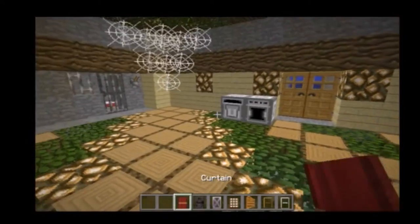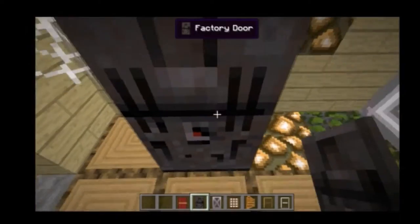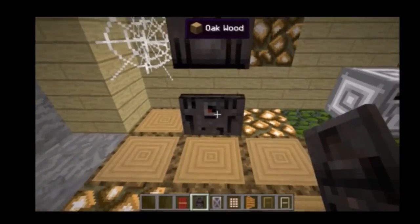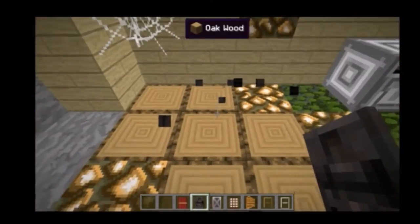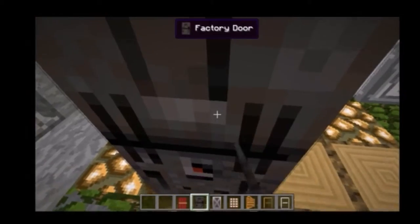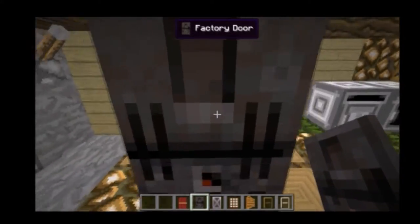Next we have the factory door. Basically this goes into the block above and below, as you can see. It makes a cool door sound. It goes with a dark theme — this looks more like a secret dark factory.